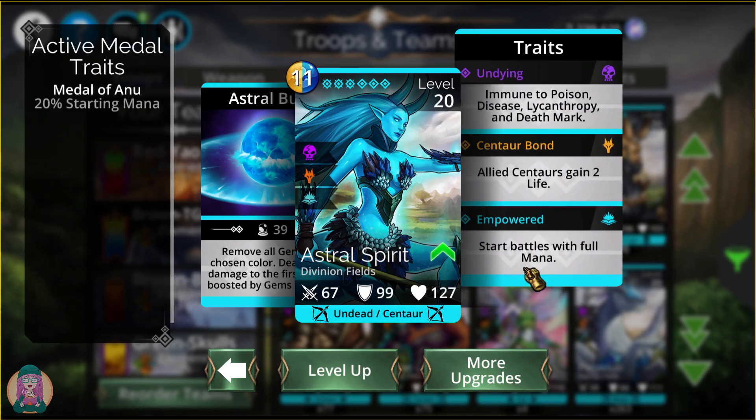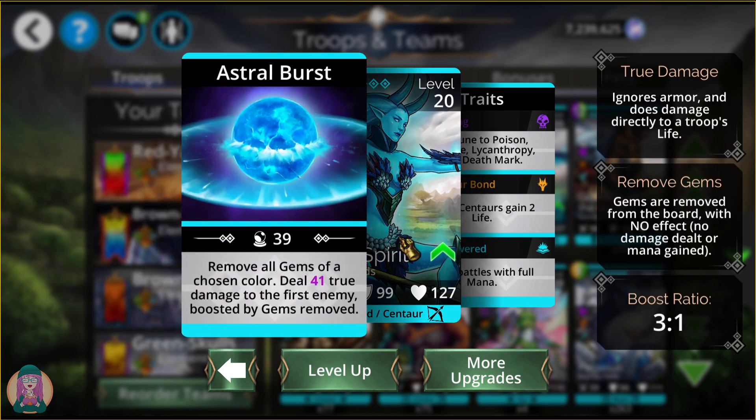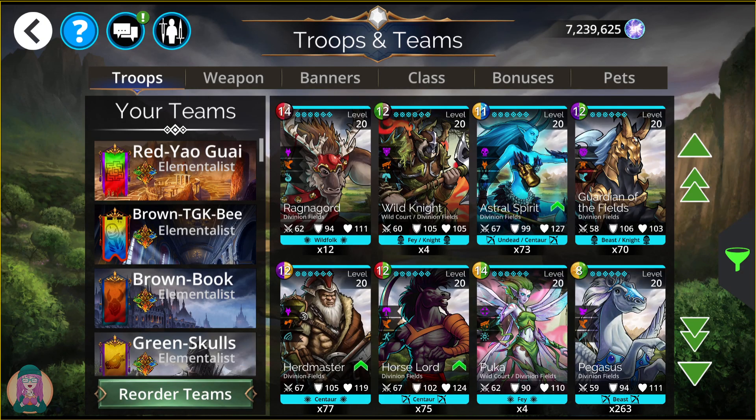Astral Spirit is next — she is empowered, meaning she starts battles with full mana. She removes all gems of a chosen color, making her really good to use on your attack teams on yellow or blue Guild Wars attack days. You don't get any mana from it, but you remove whatever color so your enemy can't start looping with empowered mana generators. She does some true damage to the first enemy boosted by the gems removed at a 3-to-1 ratio. Because she's empowered, you can stop the enemy team from looping very quickly. She's very good for Guild Wars.